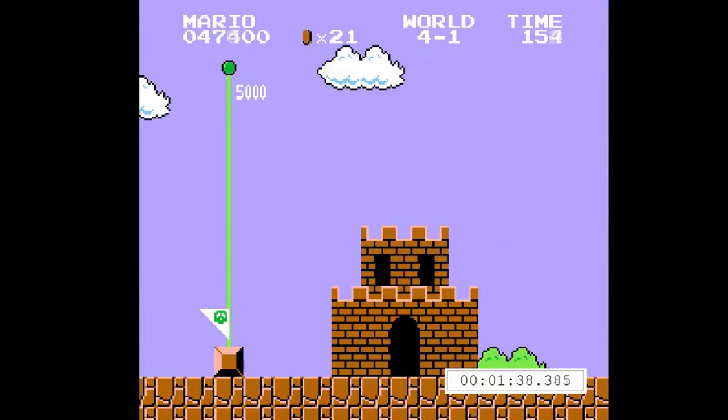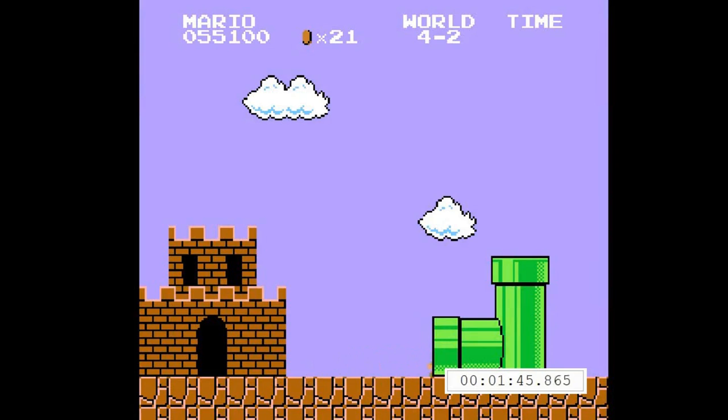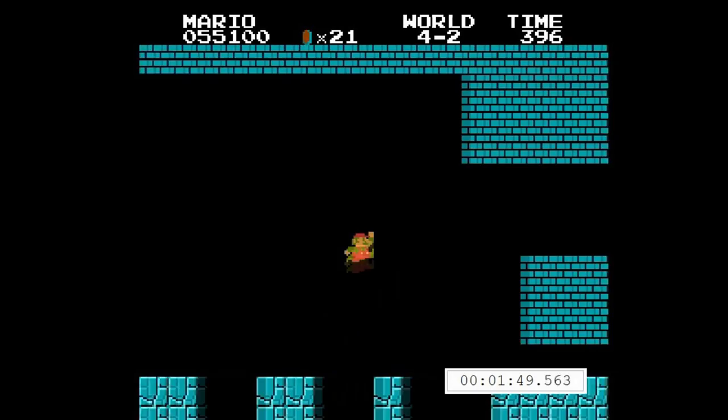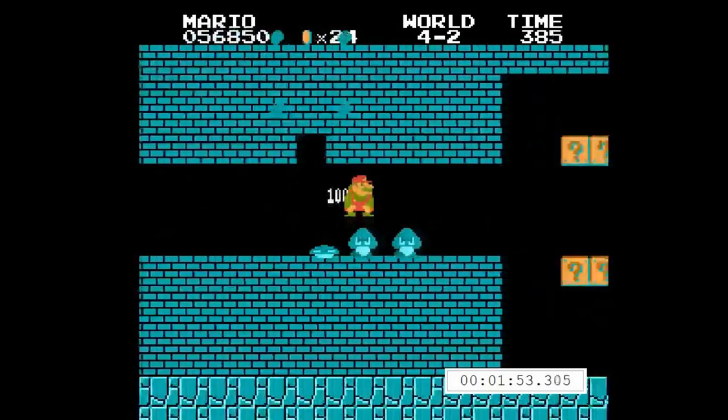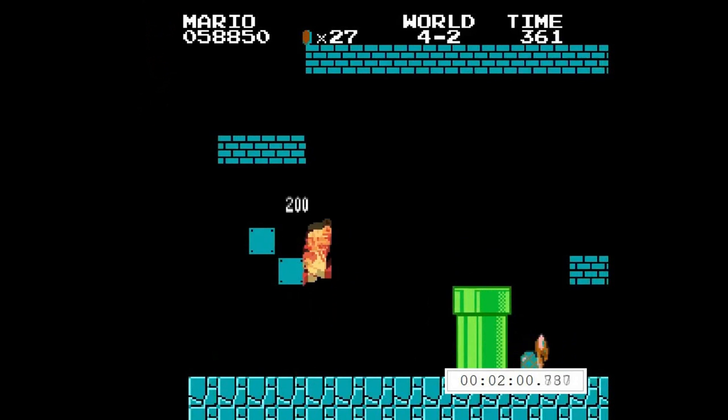Notice between levels how I have 5 lives. This number manipulates the game's RNG in my favor. Everything runs on a universal timer, which gets multiplied by your life total, so if that number is 5, everything ends in either a 5 or a 0, so you always know when to expect the bullet bills and fireballs. I just need to do some farming here to get the fire flower back — it lets me save 4 frames when I climb the vine.